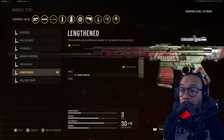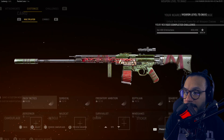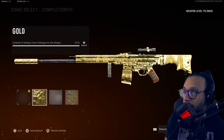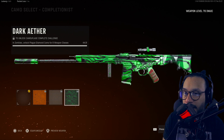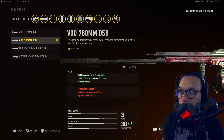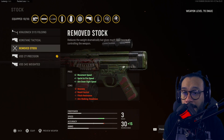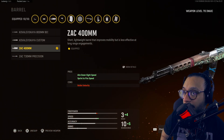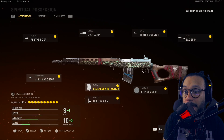The STG 'Demonic' blueprint breakdown: muzzle is the MX Silencer, barrel is the VDD 760mm 05B, optic is the SVT-40 PU Scope 3-6x, stock is the VDD 27 Precision, underbarrel is the Carver Foregrip, magazine is the 8mm Kurz 45 Round Drum, ammo type is Lengthened, rear grip is Polymer Grip, proficiency is Sleight of Hand, and kit is On Hand. Camos are also shown — gold, diamond, atomic, plus zombies completionist camos: Golden Viper, Plague Diamond, and Dark Aether.